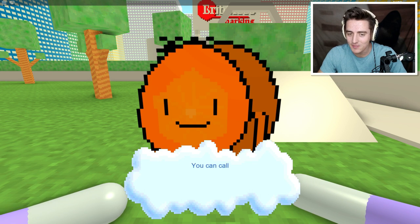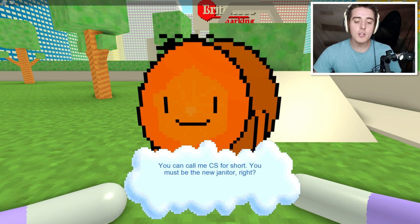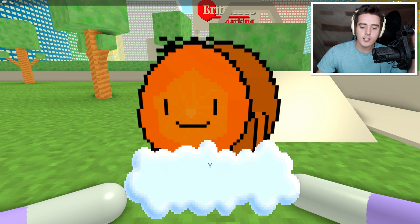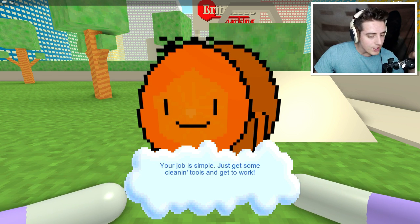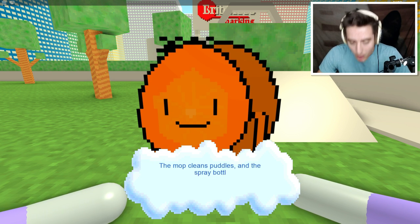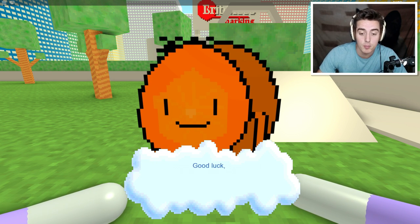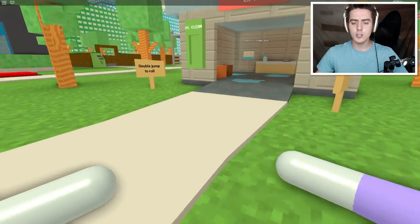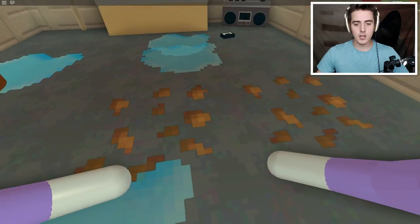Hello, Scrumbopolis Drinkle Brampton! You can call me CS for short. You must be the new janitor, right? Oh yes I am. Your job is simple - just get some cleaning tools and get to work. Sounds good. The mop cleans puddles and the spray bottle cleans dirt. Good luck - the future of Bribble Co relies on you. All righty! Oh wow, yeah, this definitely needs to be cleaned up right away.